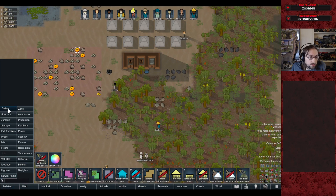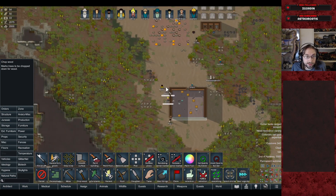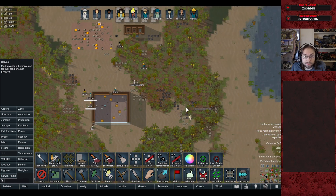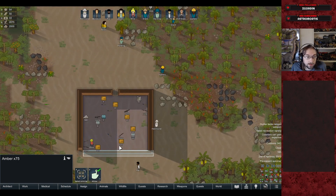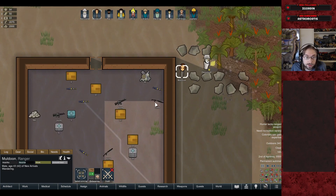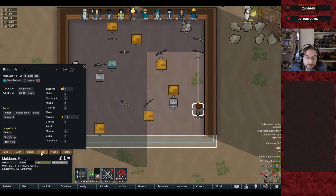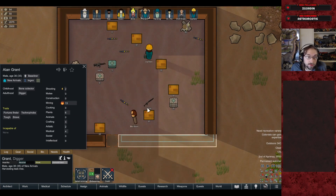It looks like they ran out of wood, so let's set a wood cutting order to start cutting trees nearby. It also wouldn't hurt to harvest some bananas and other food from the trees. In the meantime, meals won't last forever, so we'll need to get set up on cooking. Let's get some weapons equipped — Muldoon can take a SPAS-12, since that makes the most thematic sense.